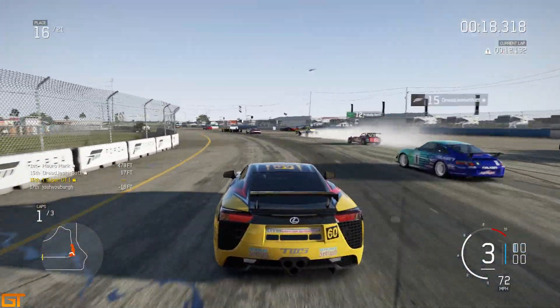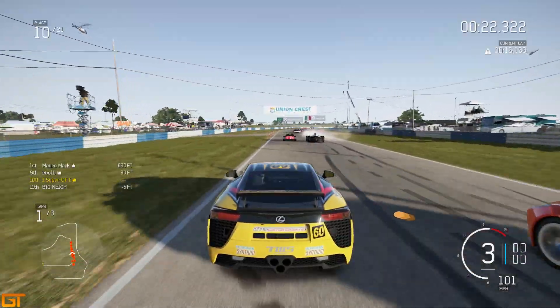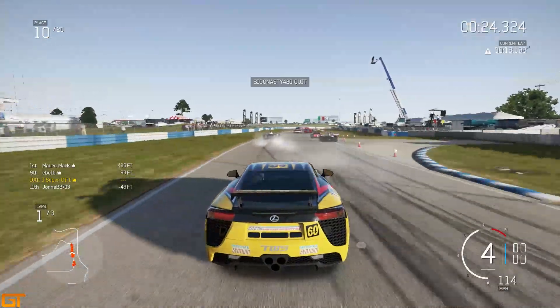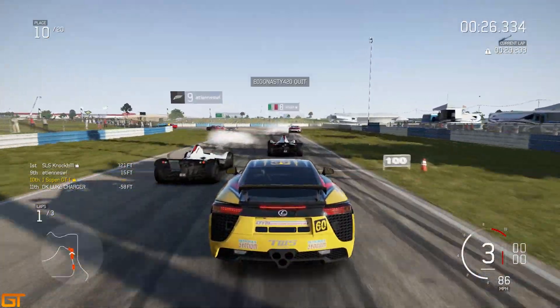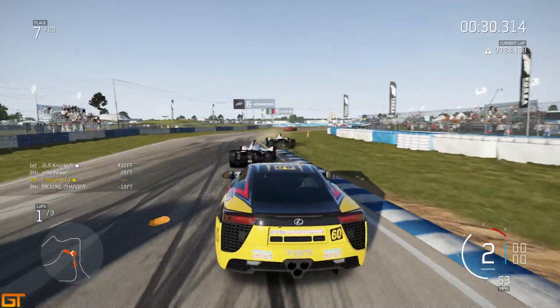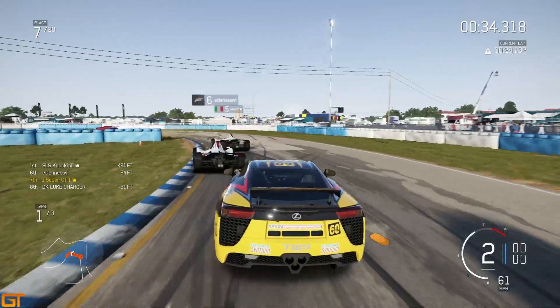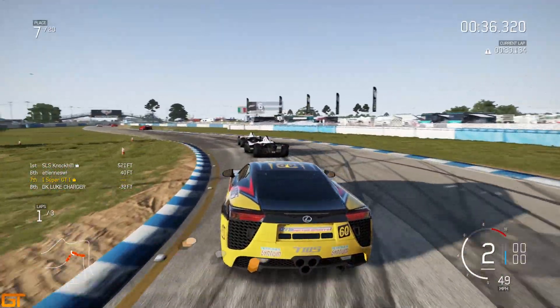Look at that BMW into the back of everyone, causing a 12-car pile-up. We make contact with the Porsche — he goes a little bit wider. I don't know what kind of line he was trying to take there. A couple of monos ahead and a couple of people into the tyre wall, and I think we've just got a mono on our tail. So we're just going to follow these two guys around here, not going to go for a move.